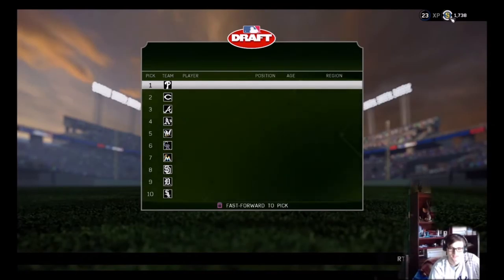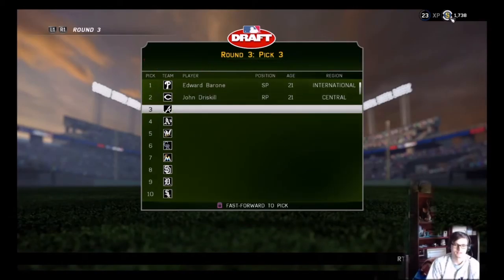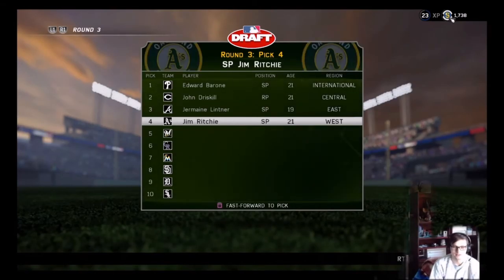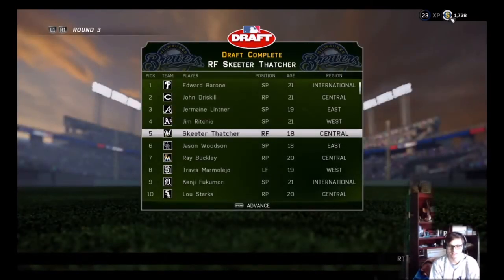With the first pick of the third round the Philadelphia Phillies select Edward Barone — we're not going to the Phillies. With the second pick the Cincinnati Reds select John Driscoll — not going to the Reds. The Atlanta Braves select Jermaine Littner, a starting pitcher. I really want to be on the Rangers. The Oakland Athletics select Jim Ritchie. I was on the Braves last year so I'm glad I didn't go there. The Milwaukee Brewers select Skeeter Thatcher — oh, we're on the Brewers! Third round, fifth overall pick in that round.